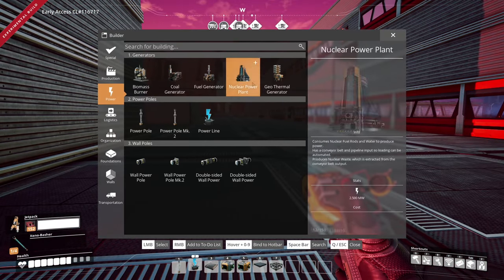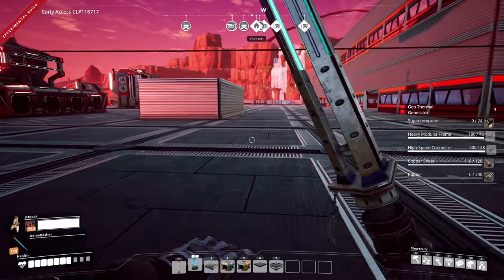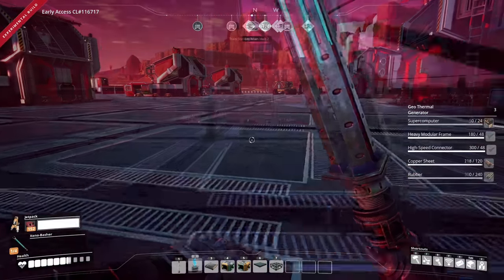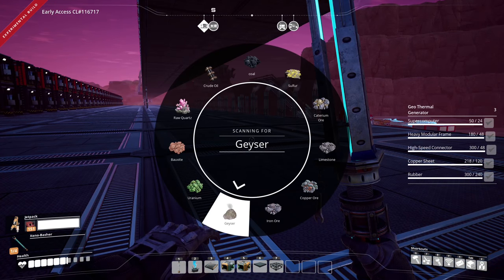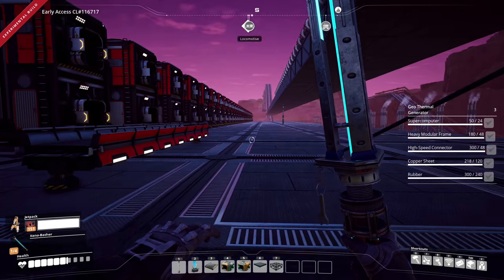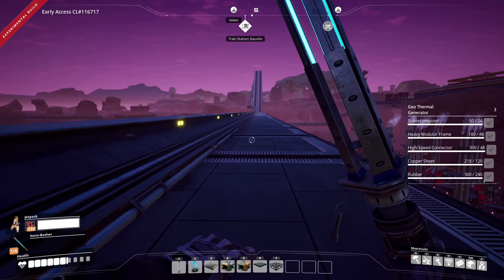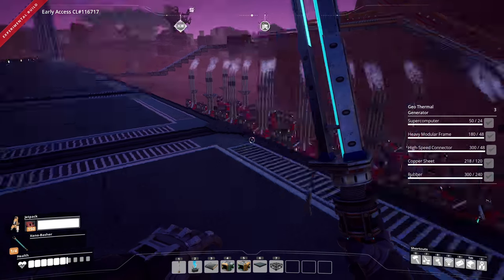I want to make a couple of them — let's shoot for three and see how it goes. I'm going to drop off everything I don't need and grab stuff for power and probably some concrete for foundation placement. Let's scan for a geyser — I know there's one over this direction, and I think there might be one by the box site too. If it's near the box site, we can connect right to the train station over there.